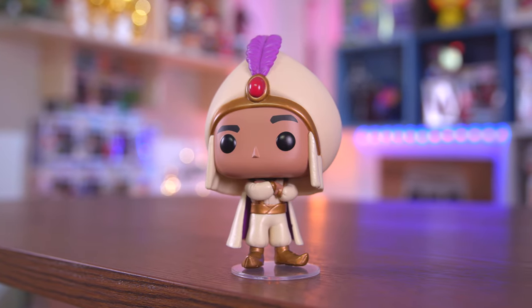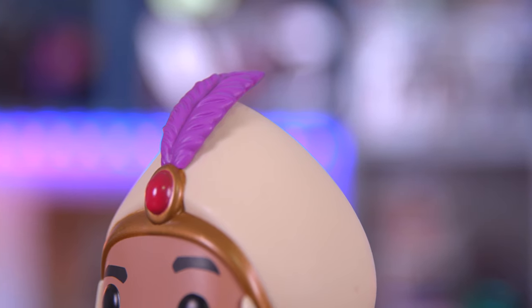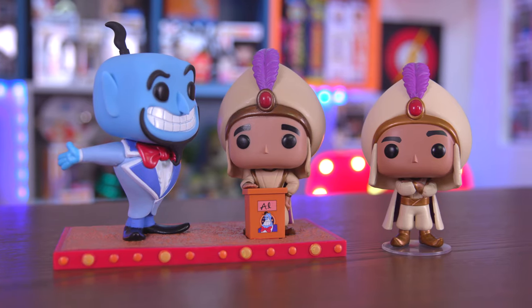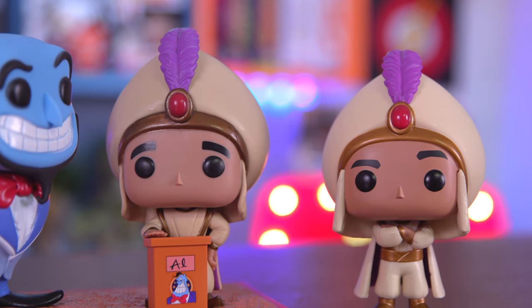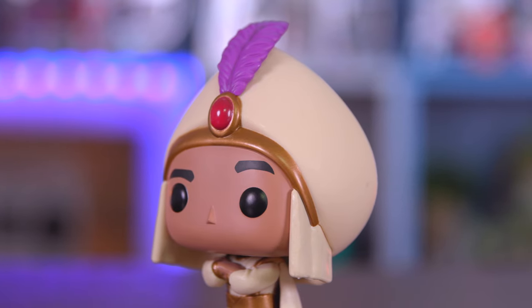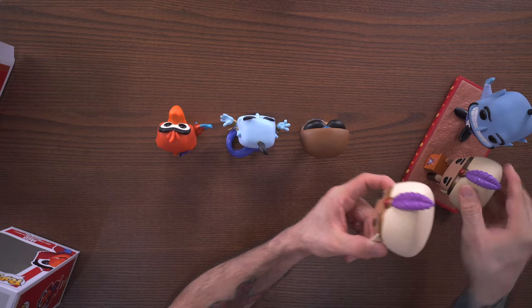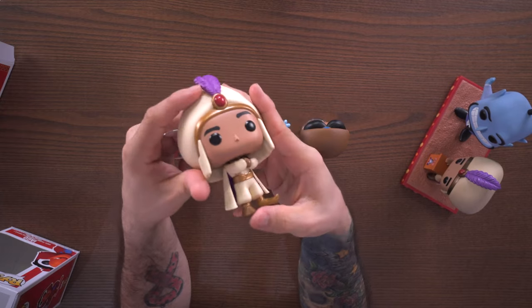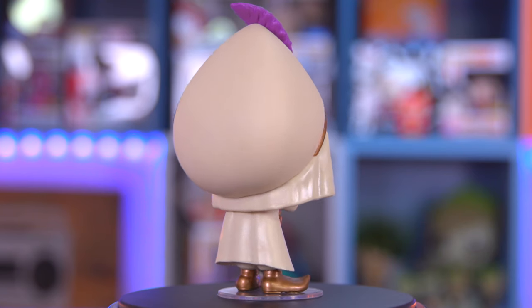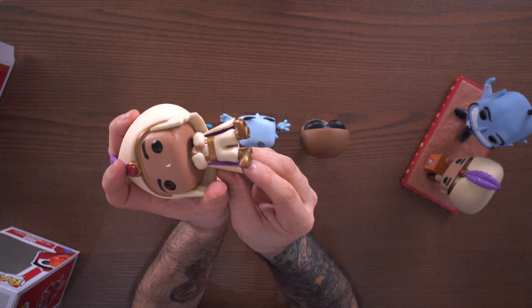Alright, so we have Prince Ali with his giant head, and you can see compared to the movie moment they're very similar — not exactly the same though. You can see a difference in the eyebrow, and the whole head is slightly different in color and shape. I like this pop, this one looks really clean — you can even see we have purple paint under his cape.